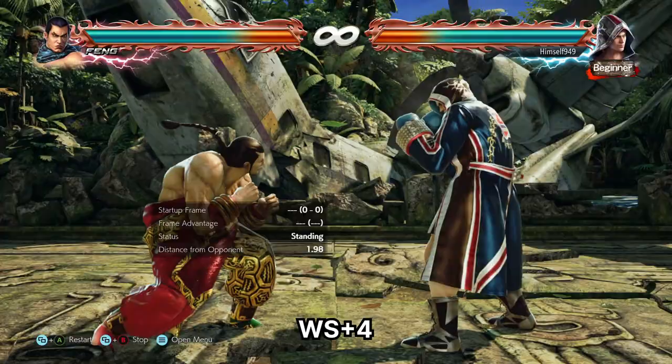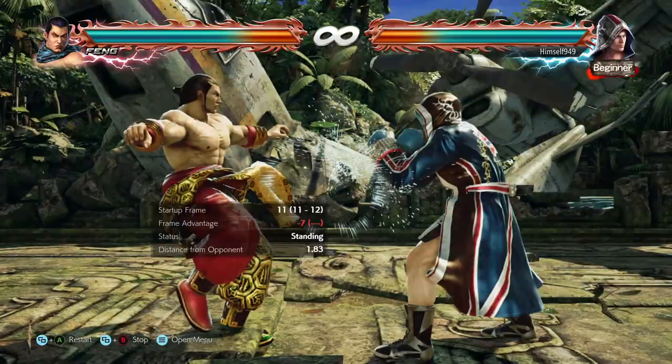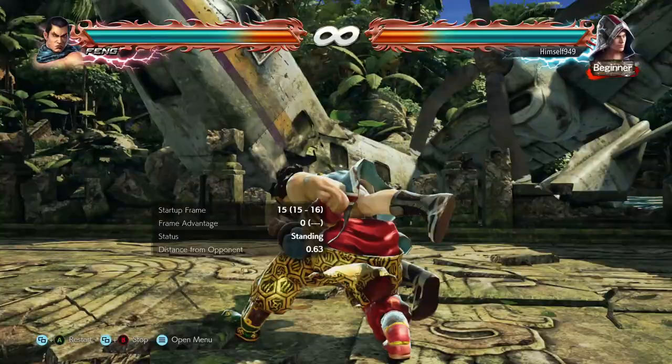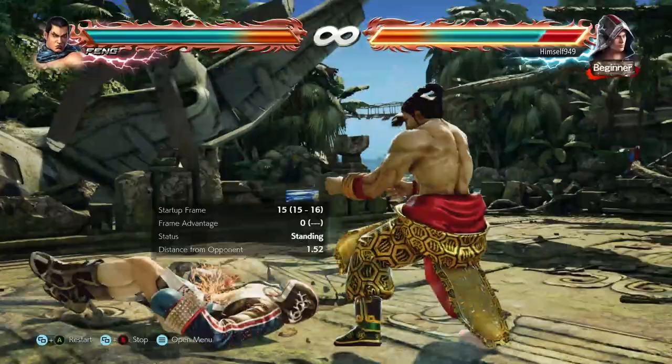Beyond the optimal setups, there are others that can work. At minus seven, we have wild standing 4, wild standing 2, and df3. Wild standing 4 is nothing special, but wild standing 2 is a great setup — in older games it was a launcher and punishable, but in Tekken 7 it is safe, so if someone hasn't kept up with the changes, they're gonna get caught.